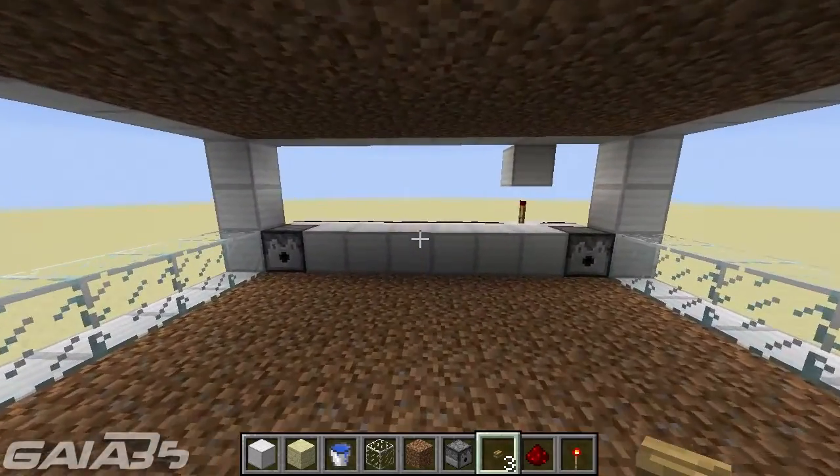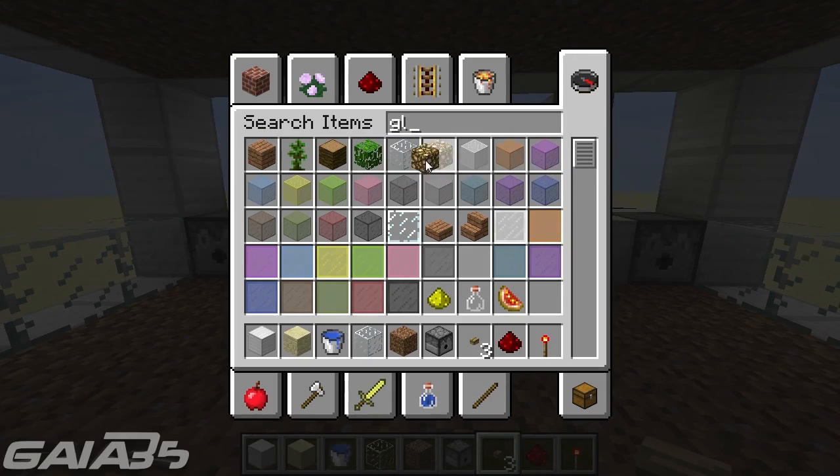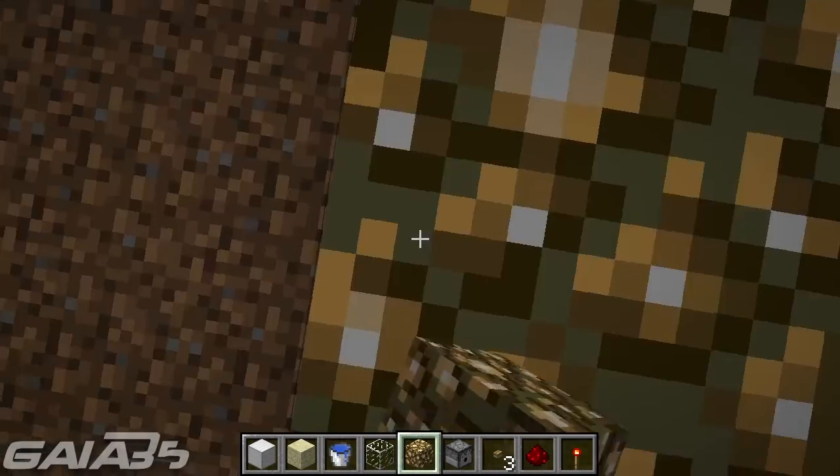To make your crops grow faster, come in here with either torches or glowstones. I'm going to grab glowstones and place two pieces like this — your crops will then be able to grow at night.